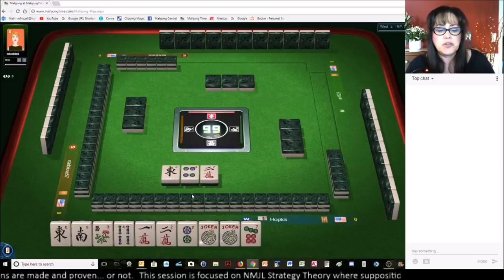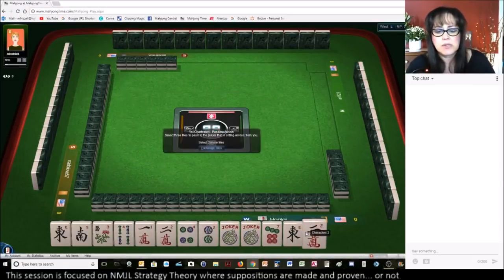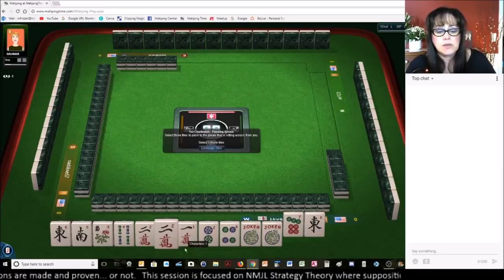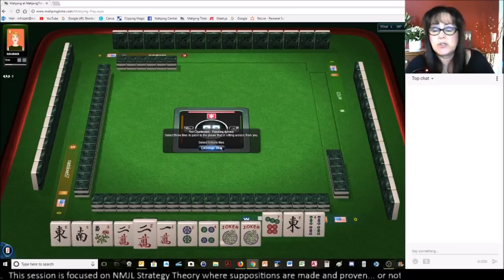Let's go ahead and pass these three. I try not to pass dragons, but I want to leave options open for either a year hand or evens. We got a two-four. I'm thinking we're still in between — we could still play two-four-six-eight. We don't need a pair of east, so we could give up on the four bam and play a two-suit hand.